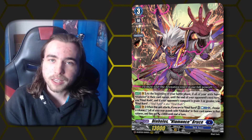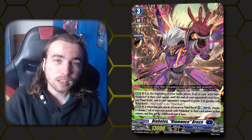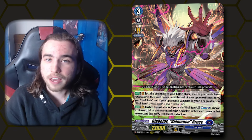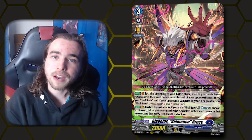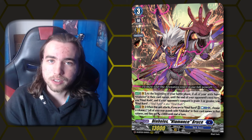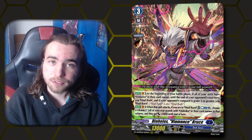Next up is Dark States, and I am choosing Viamant's Bruce for this one. At the beginning of your battle phase, if all of your units have Diabolos in the name, then you are in final rush till the end of your opponent's turn, and if your opponent's Vanguard is grade 3 or greater, then you're in final burst. Whenever Viamant's Bruce attacks, you can Cabalus 1, stand a column, and those units get plus 5k power — but only if you're in final burst.